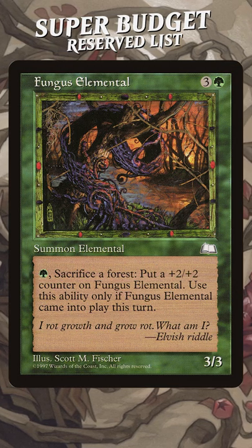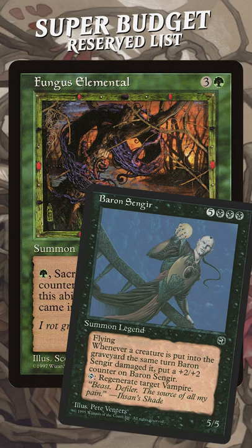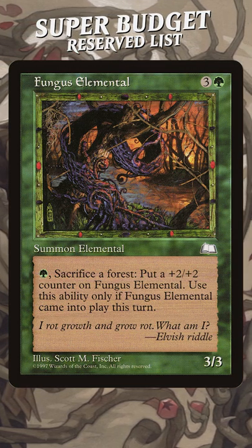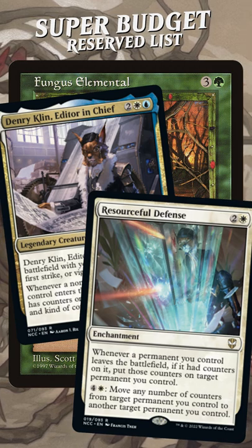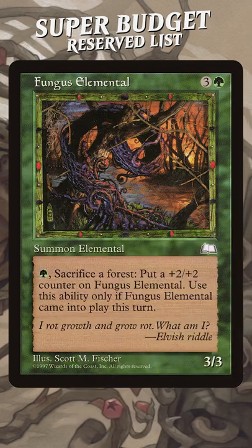The thing that I like is that these are plus 2 plus 2 counters — you don't see this anymore, you just get two plus 1 plus 1 counters. So Fungus Elemental gives you access to a new type of counter, which is fun and unique and weird. And we're in a set right now, New Capenna, where there's so many shenanigans with counters — this could just give you one more type of counter that people don't usually see.